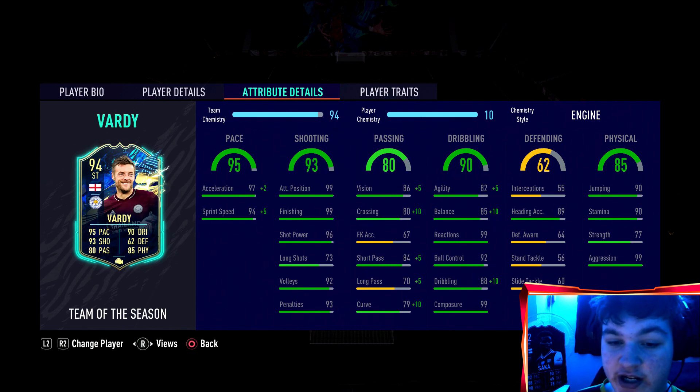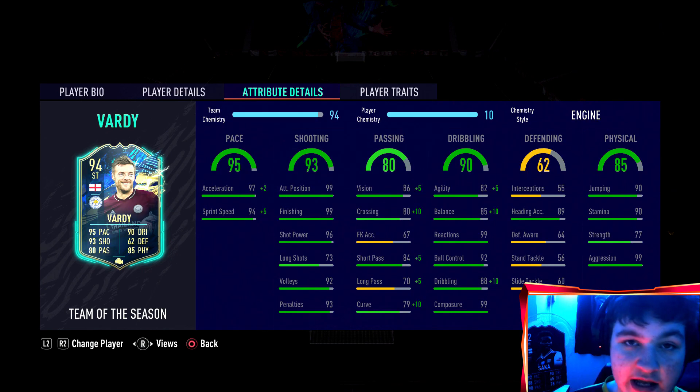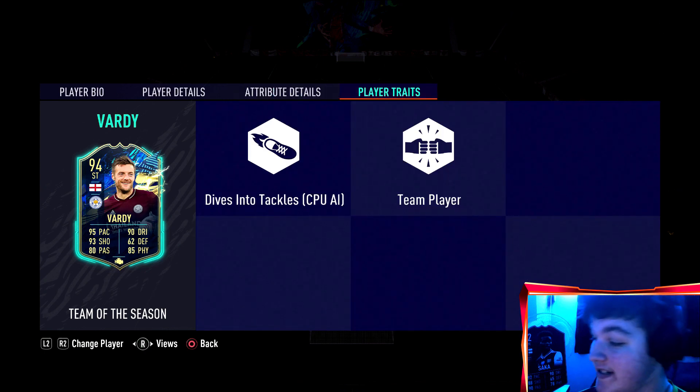The biggest boost of them all and the reason I went with an engine is to get the plus-5 agility, plus-10 balance boost and plus-10 dribbling — so going to 98 dribbling, 95 balance and 87 agility. That will be a massive, massive boost. As for player traits, he actually doesn't have a finesse shot trait.